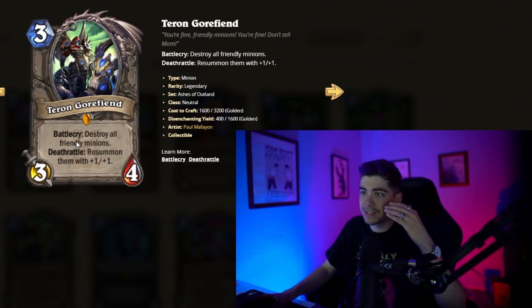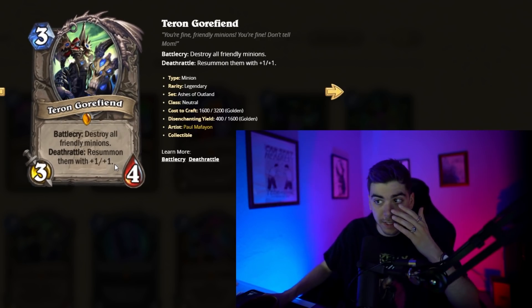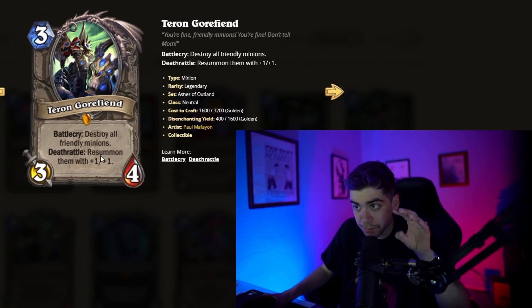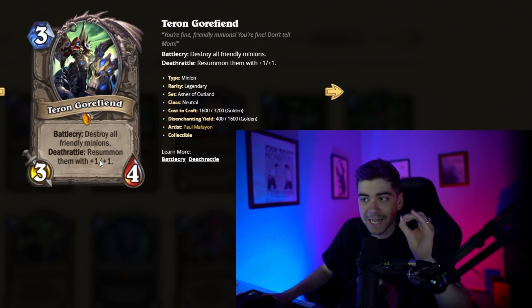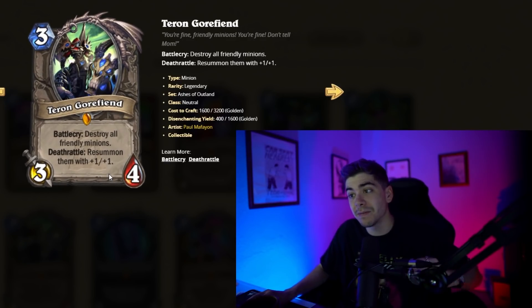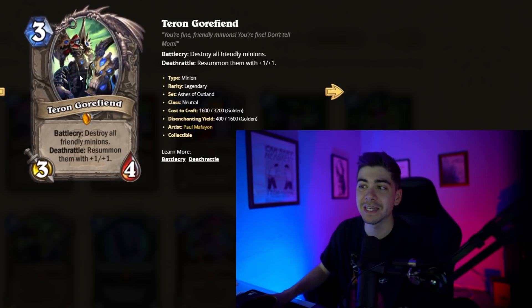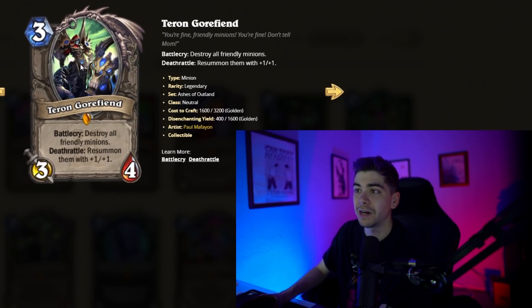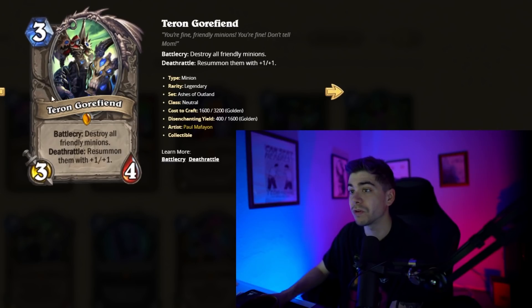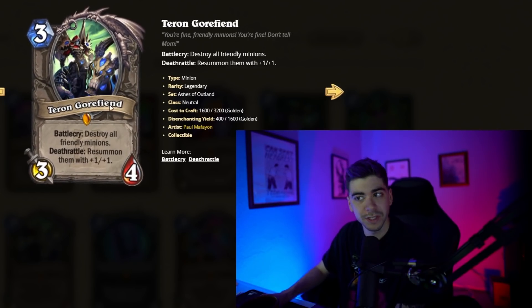Terran Gorefiend — oh my god. This is a legendary neutral three-mana 3/4. Super, super good. The Battlecry destroys all friendly minions and resummmons them with plus one, plus one. The first thing that comes to mind is using this in a Hunter deck with Unleash the Hounds or Swarm of Locusts. Also, I think there are some Demon Hunter cards this is going to be just insanely powerful with.